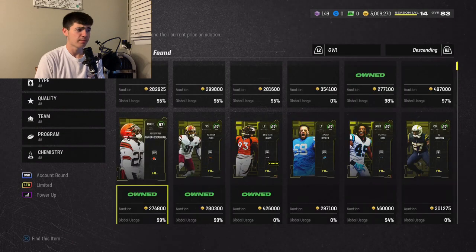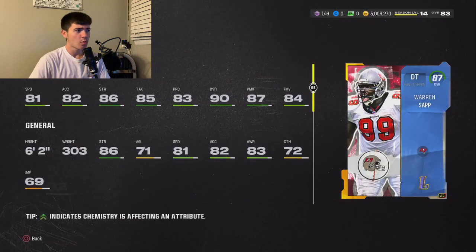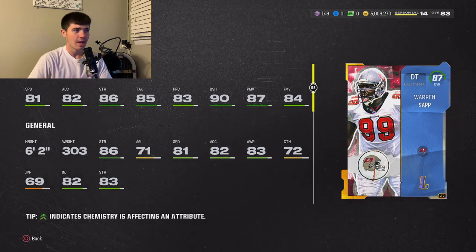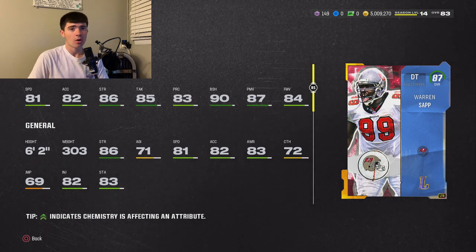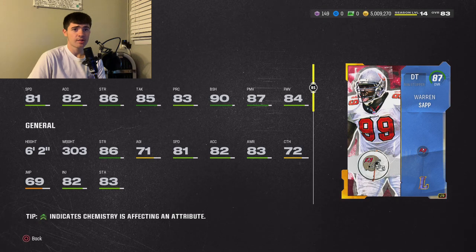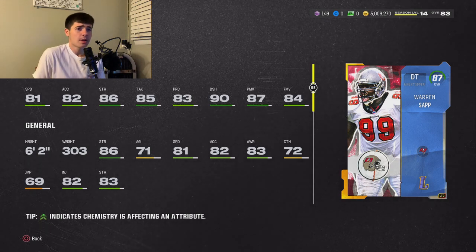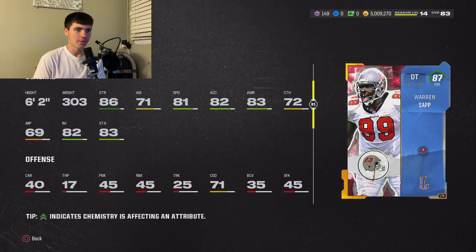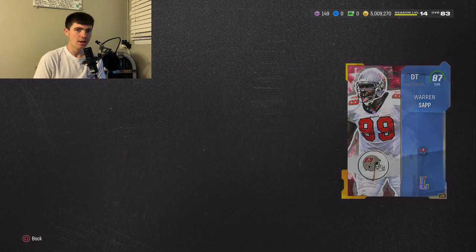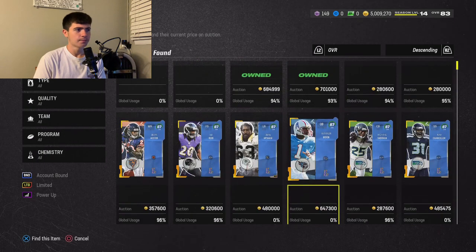Now we're cracking into our top five. This card went up almost 300,000 coins — I told you guys to buy him last weekend. Warren Sapp: 81 speed, 82 acceleration, 86 strength, 85 tackling, 83 play recognition, 90 block shedding, 87 power move, 84 finesse move. He's going to be the best C-tackle in the game for a while. I actually own and use this card — he's incredible. He's 700K now, so don't buy him, but if you got him for 400–475K last week like I did, you're sitting on 200K profit. I'm holding on to him because I think he'll stay the best C-tackle for a while.